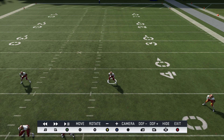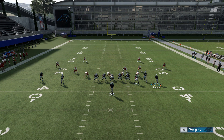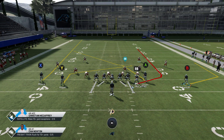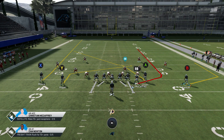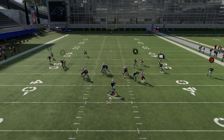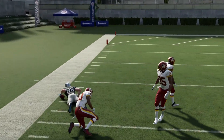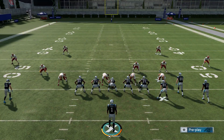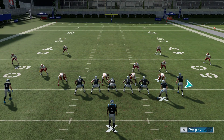To decide between Cover 4 drop show two and Cover 4 quarters: one of the major differences is safety depth and spacing. In Cover 4 quarters, the safeties play much wider apart. It plays like a hybrid between man and zone — you'll see more of a chasing animation. A lot of times people don't run Cover 4 quarters as much as traditional Cover 4 because certain routes can get forgotten in the coverage. If you see all cornerbacks and safeties playing deep but with wider safety spacing, that's your Cover 4 quarters look.